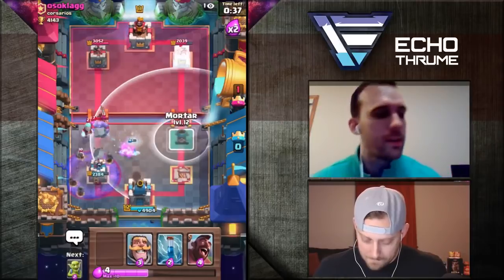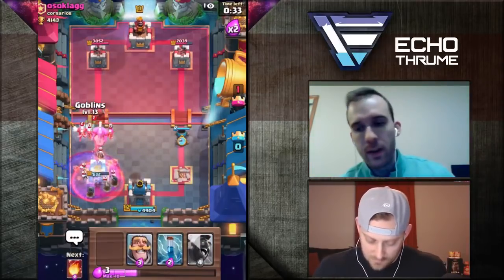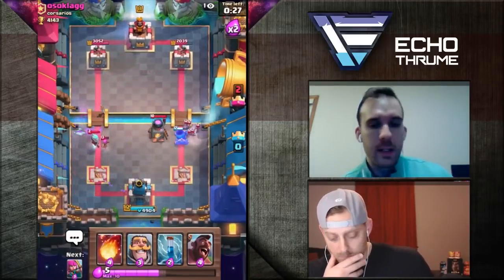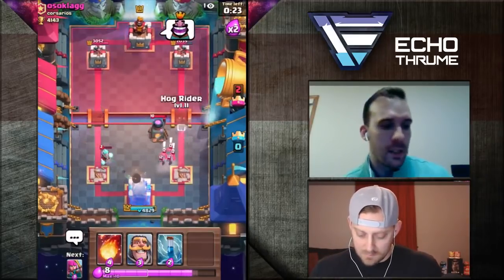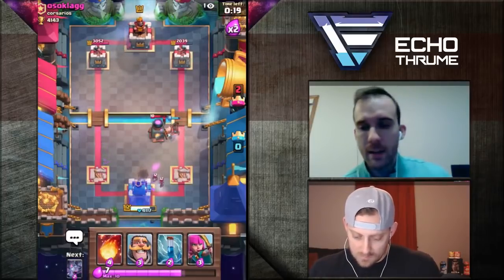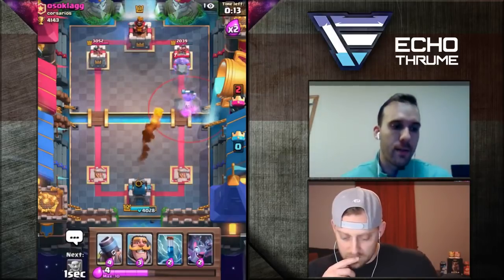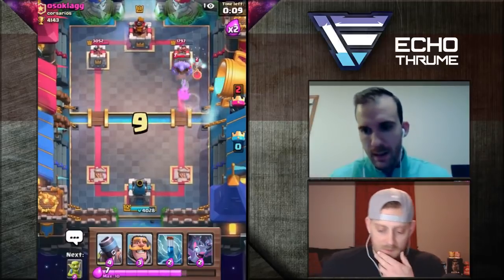I think when you entered double Elixir and played that Mortar on the Furnace, your goal there is really to cycle to a second Mortar and force him to play his Bowler. Then you play your Hog in the best way possible — dropping your Bats, your Stab Goblins, cycling back, and doing what you can to get him off cycle. But even with that Tornado as well — you're really in a tough situation.